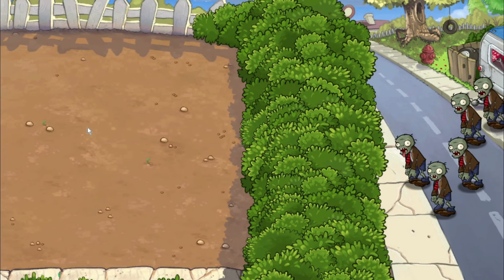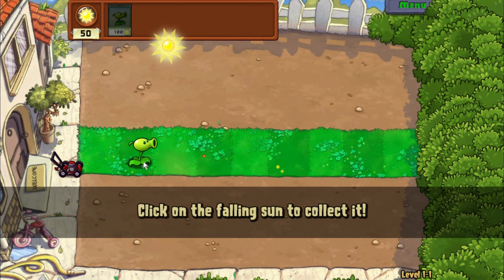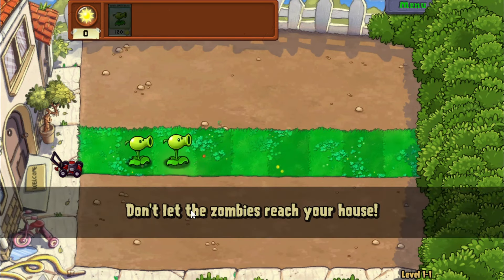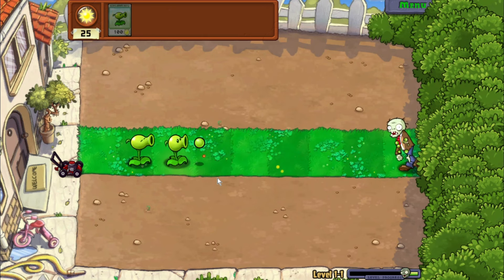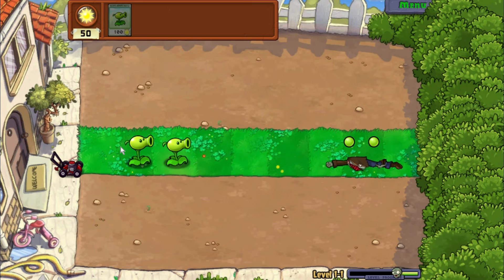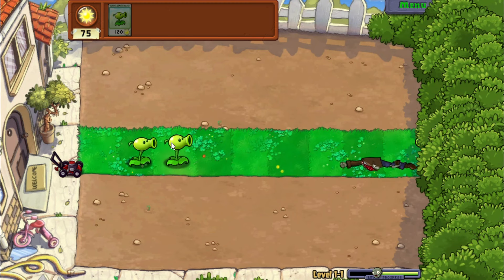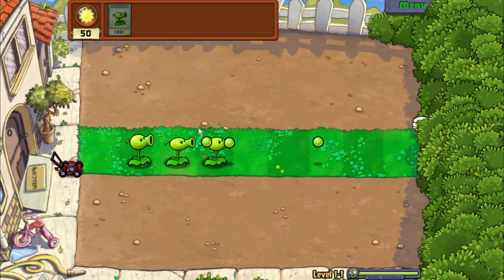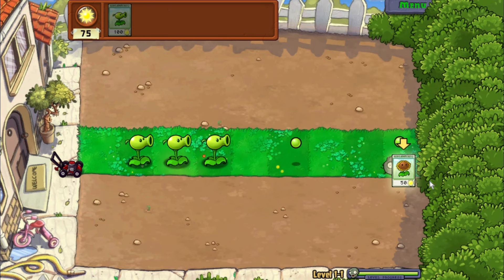We're at my house and we got zombies coming, we have to kill them. Seems pretty simple — we'll put the pea shooter right there and collect the sun. Another one, maybe here, put another one down. They're coming, we'll get there. And collect that one. You're so slow. Oh, we can get another one. And the final wave — oh, there goes one. The final wave was two zombies. Awesome.